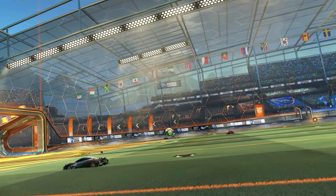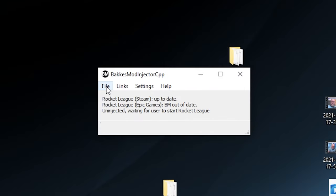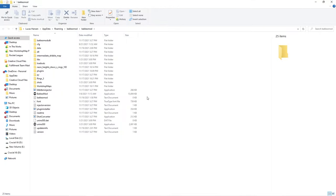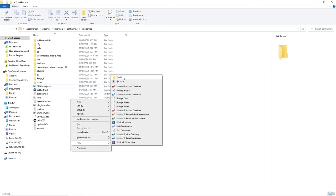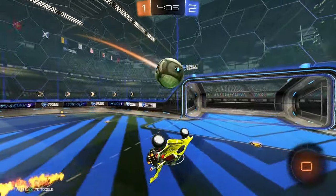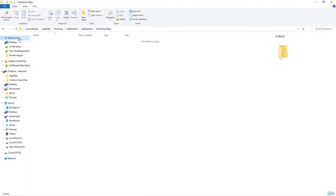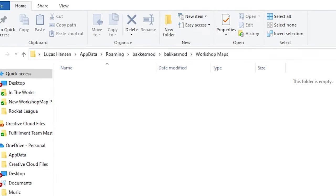Now for the critical step. Before you open up Rocket League, open Bacchus Mod first, click File, and select 'Open Bacchus Mod folder.' This is going to send you to the Bacchus Mod folder on your PC, where you'll need to right-click and create a new folder to store the workshop maps you're going to download. Name doesn't matter, but I suggest calling it 'workshop maps' or whatever you want. Once you do that, open up your newly made folder, scroll up to click the folder icon on Windows, and hit Ctrl+C to copy the folder path. We're going to need this in a second.